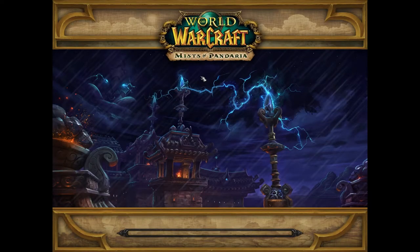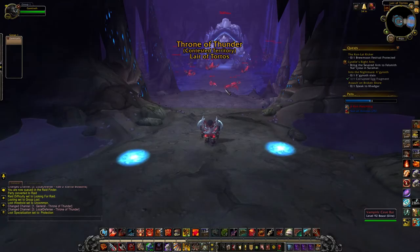And then the other one is the Living Fluid that drops from Throne of Thunder — it drops from that Lizard Boss who's towards the end of it.